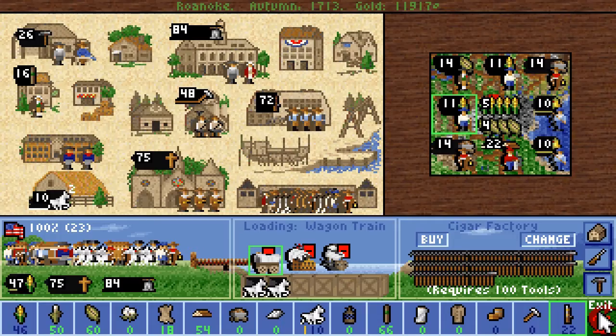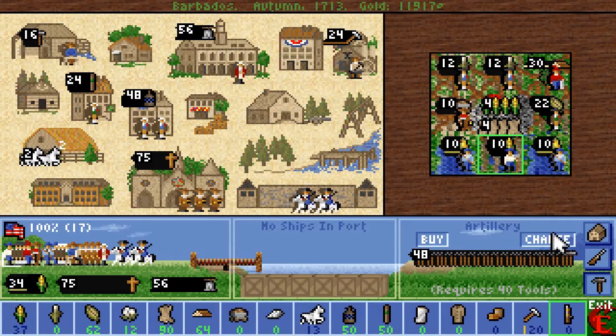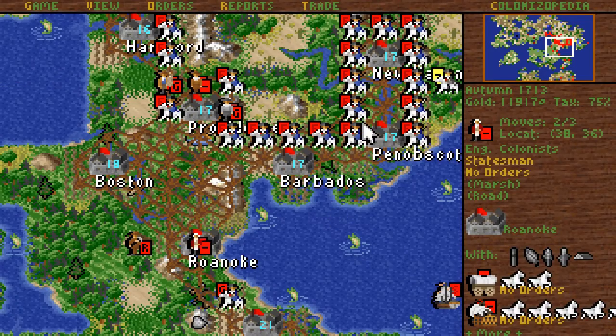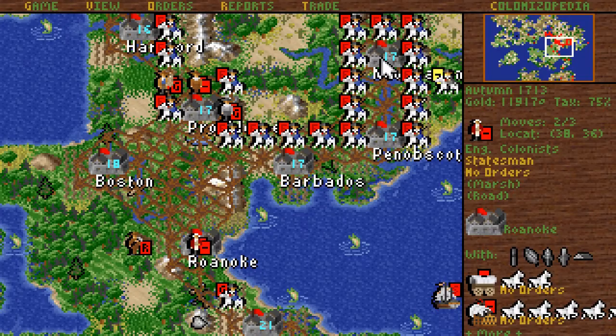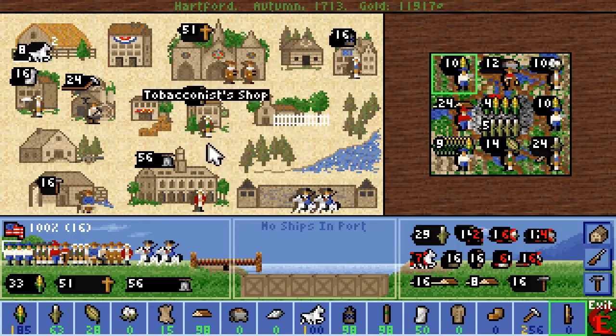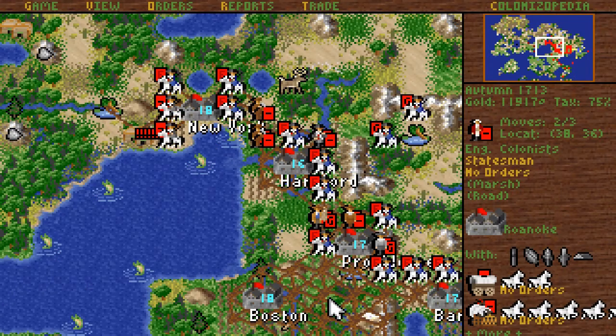Roanoke doesn't have enough food really — what to do with you? This town is still growing horses, but not many. Penobscot also has a tiny bit of surplus food, but not much. I kind of didn't build my colonies for this — there just isn't enough food.